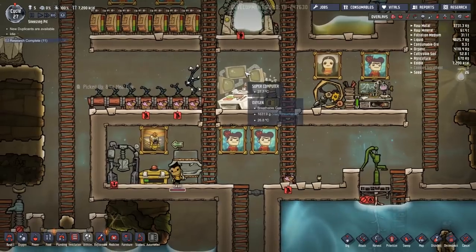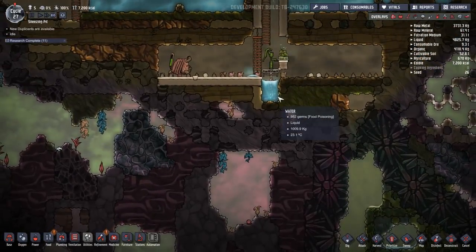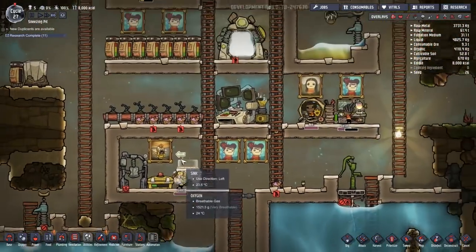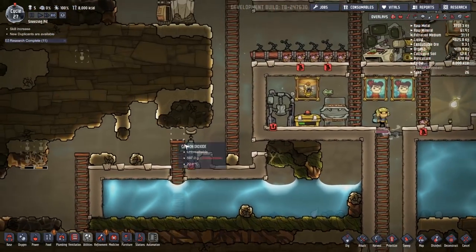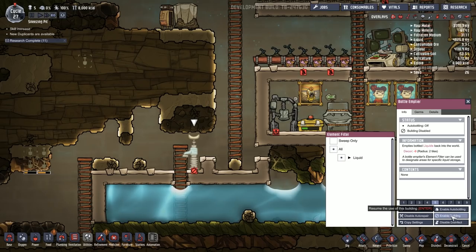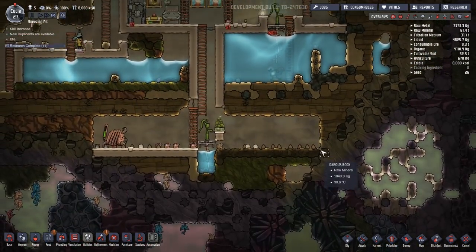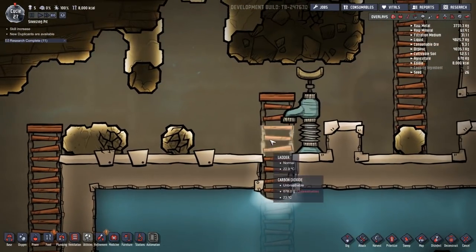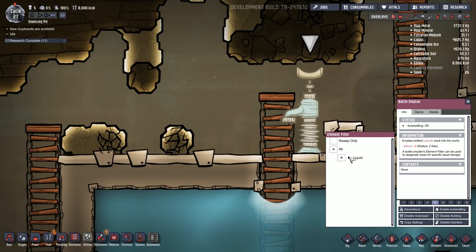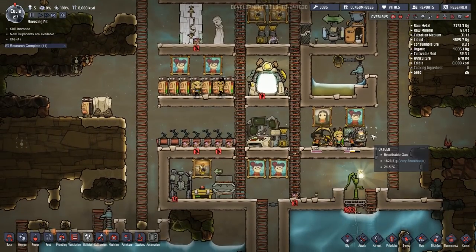I'm told we have to heat the water up and then pump it into a safe body of water, but I'm not quite sure how that's done — I assume there's a research for it and we'll find out in the future. For now we're going to keep using this water down here. We'll re-enable the pitcher pump and bottle emptier. All of the food-poisoning water has now been cleaned up and put away, so we can re-enable the bottle emptier and disable that one. This one is already not accepting polluted water — good stuff.